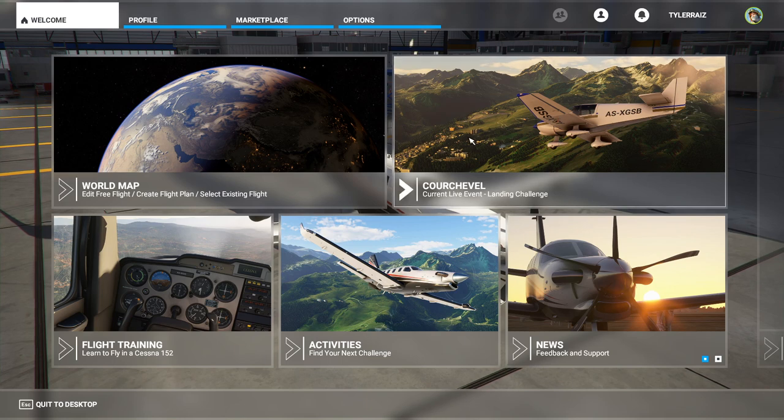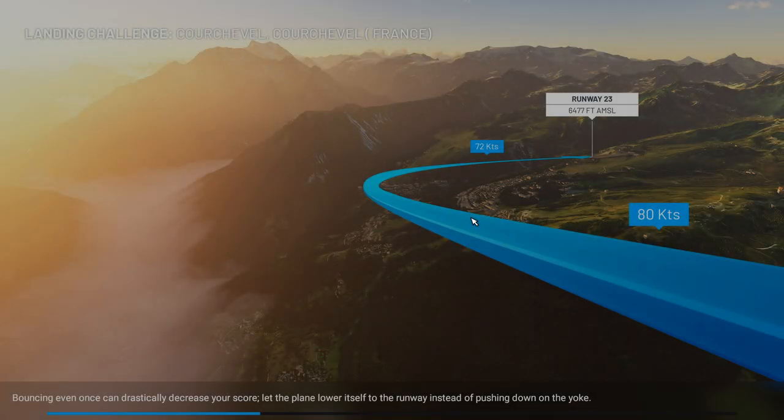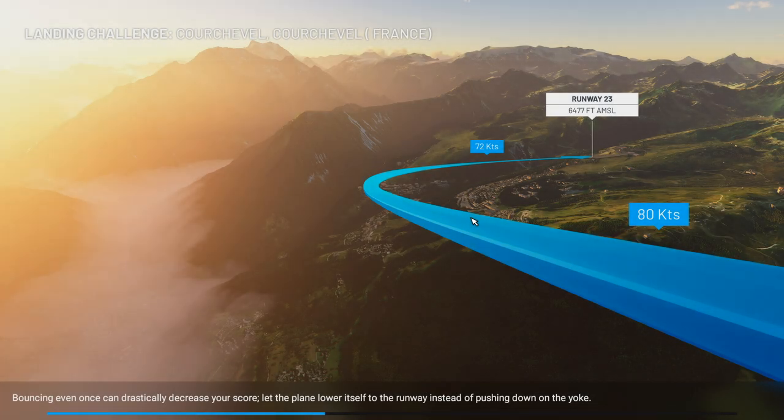Hello everyone and welcome back to Microsoft Flight Sim 2020 and X-Plane 11 for the Courchevel Landing Challenge. In Flight Sim 2020 that is a formalized challenge with points and you can see leaderboards. In X-Plane 11, Orbix had released their Courchevel scenery for free and so I decided to try it out about three weeks ago and tried landing various planes there. I'm going to show my attempted landings at the Orbix Courchevel Airport for X-Plane 11 first with different planes, and then I'll show the result of my Courchevel Landing Challenge in the new Flight Sim 2020.